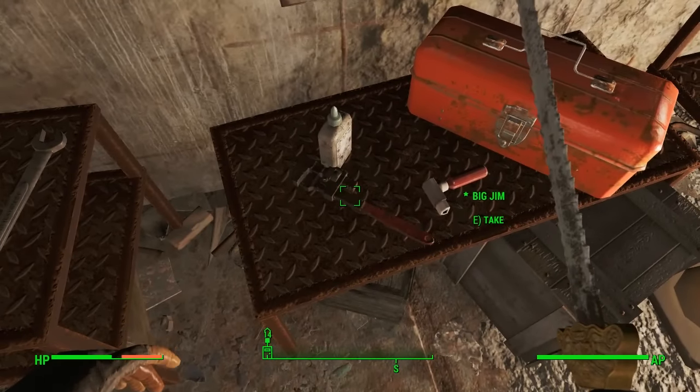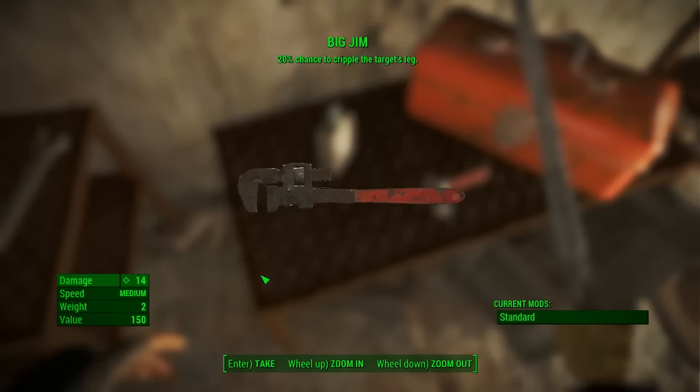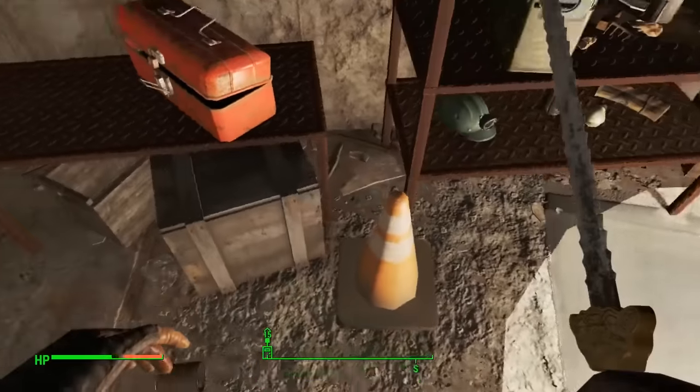But before you do that, head up here — and here is the Big Jim, a unique wrench. Like I said, it's very early on in the game and you can get this with not much traveling at all. Go ahead and pick that up. There is the Big Jim, and that is a 20% chance to cripple the target's leg. If you're a good melee character, keep aiming for the legs. It's 14 damage — not bad for early on — medium speed, weight of two, value 150.